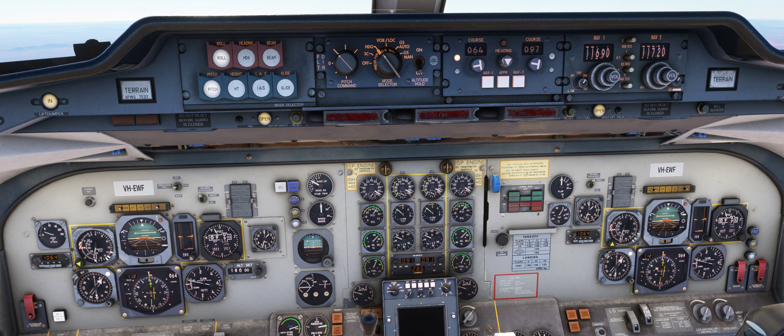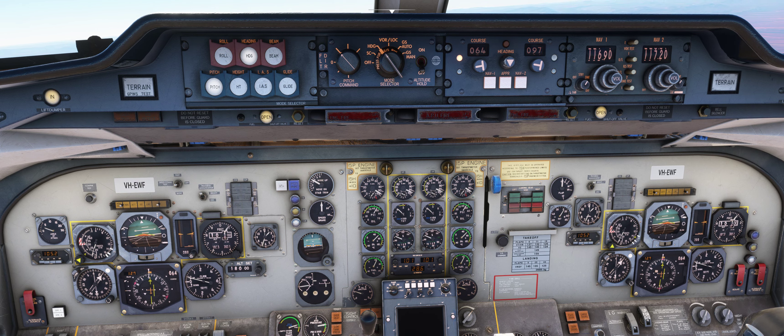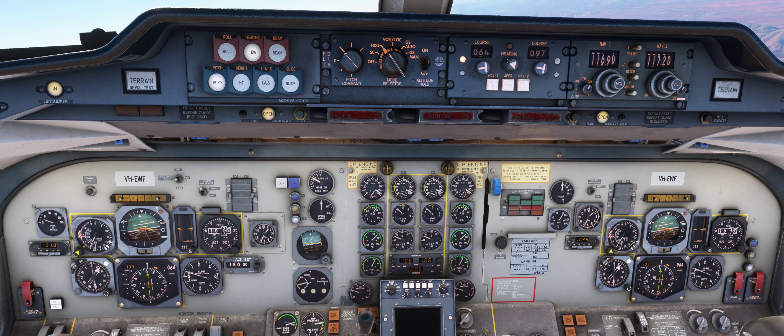So we're in pitch and roll mode and we'll wait for the speed to climb up to 250 knots — our climb speed. I could go into heading mode now just to show you. The plane will now follow the heading. We're in heading mode — let's change the heading to due east. The plane will bank really nicely.